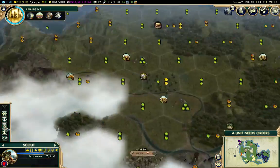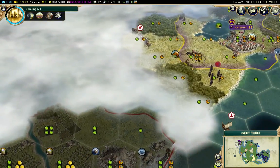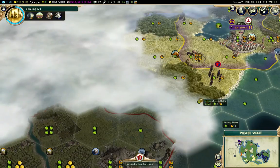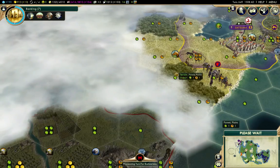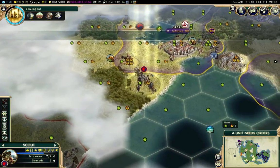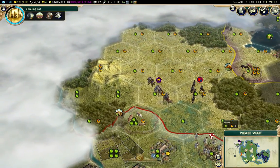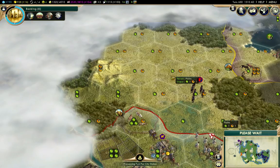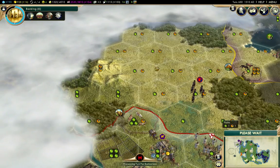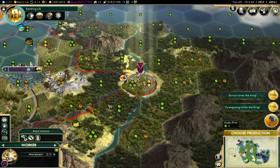I'll fortify that boat there. We've got a gap here we can get through — that's actually quite a big gap, quite good. You can see the benefit of the increased sight radius here. That's got my citrus connected — that's good. Now I can go back to improving those tiles.